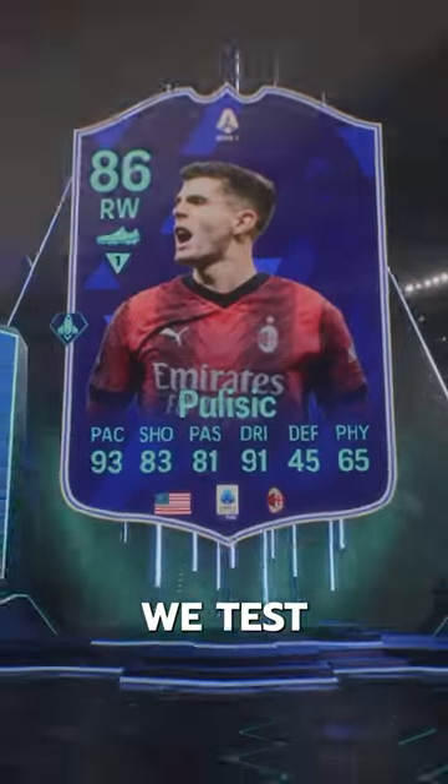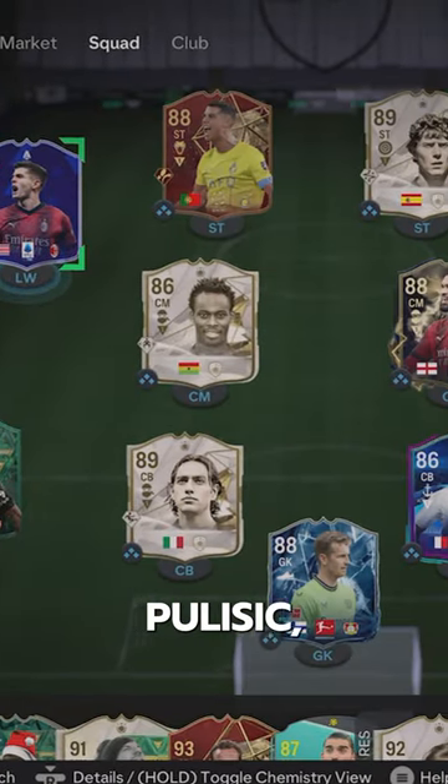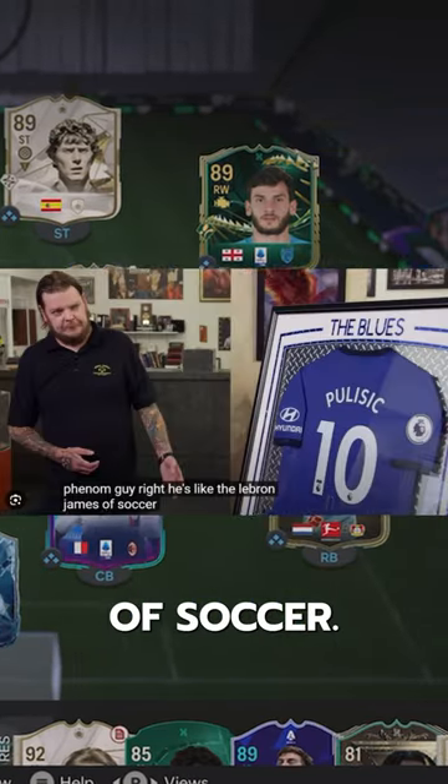The LeBron James of soccer is here. Welcome to Baller or Bust, where we test FIFA cards so you don't have to. We've got this squad with Christian Pulisic, aka the LeBron James of soccer.